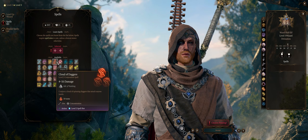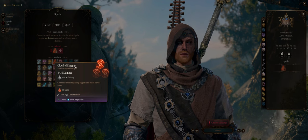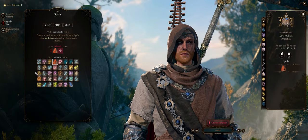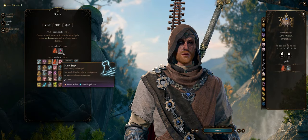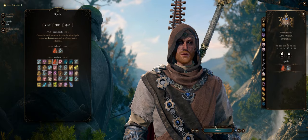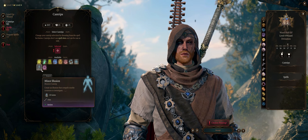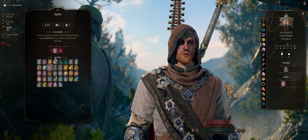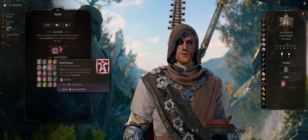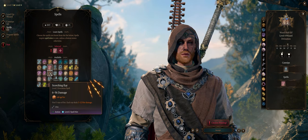For second level spells, Cloud of Daggers is the best one — it's not really a crowd control spell, but damage-wise it's definitely the best. Besides that, Misty Step for versatility when it comes to escaping from enemies. At level 4 you can pick any other cantrip you want, including Blade Ward or Minor Illusion. Then Hold Person — amazing for crowd control, but only later when you get more spell levels — and Scorching Ray for extra damage.